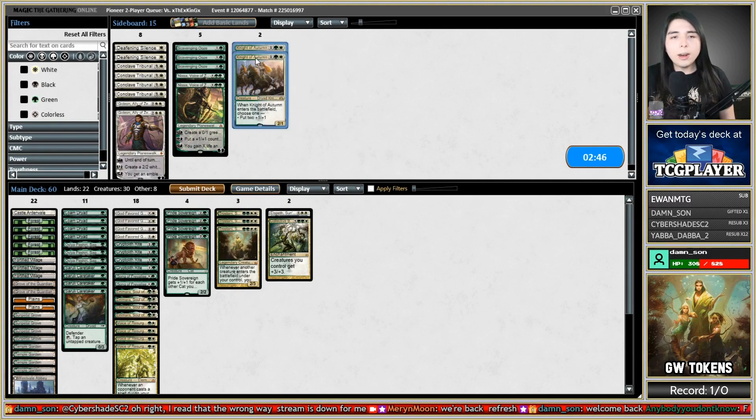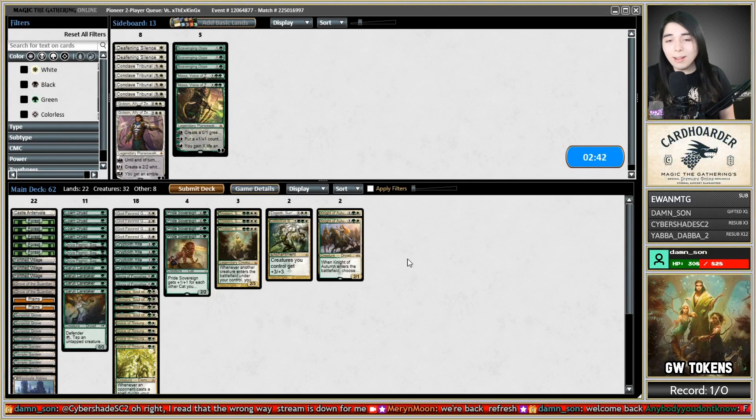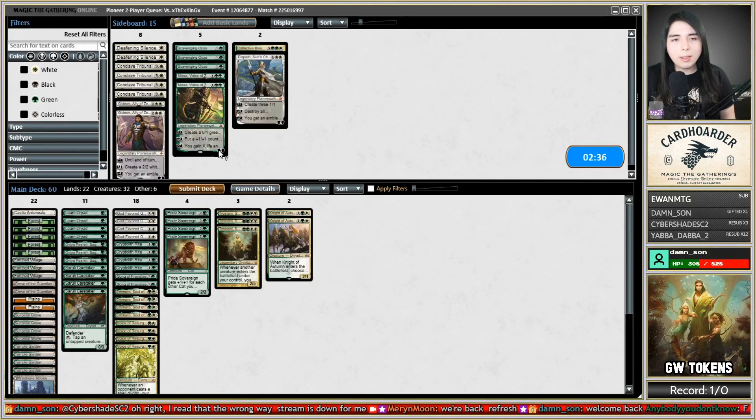Against Burn, we get Knight of Autumn to gain some life. Collective Blessing is a little slow and Elspeth is a little slow — let's cut those. I want those. So let's run it right back like that. I could bring in Conclave Tribunal for like Experimental Frenzy, which is not a terrible idea. But if I can get out Trostani in this matchup, we basically win.